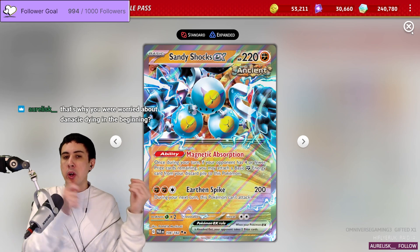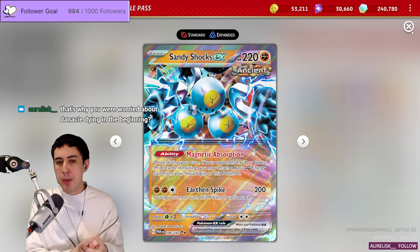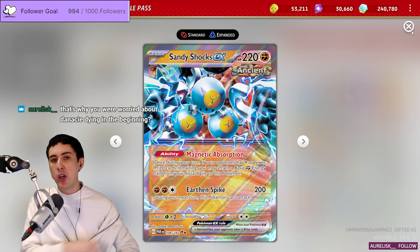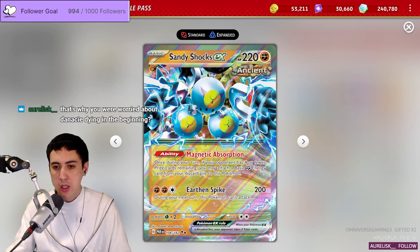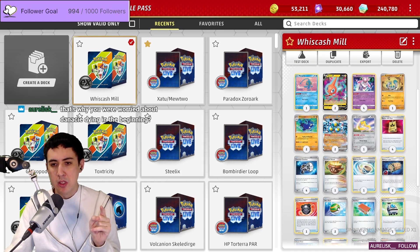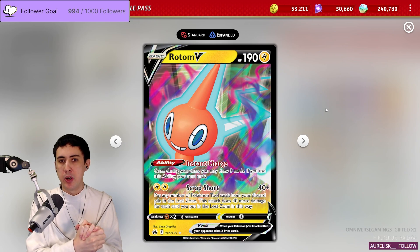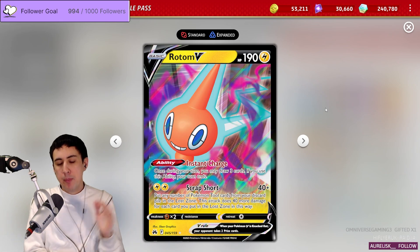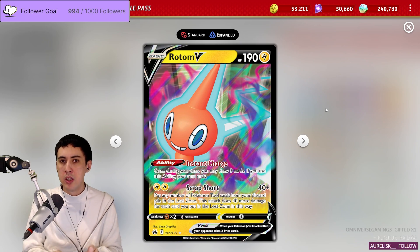Even though Reversal Energies don't work on Sandy Shocks, you use Thornton to replace Sandy Shocks with Barboach, and as described, you end your final turn with a Barboach with a huge amount of energy. The last important piece is Rotom — you want this from the very start because it continually draws you cards, and it's not really a liability on your bench when your opponent cannot target it with Boss's Orders.